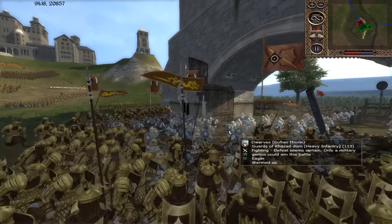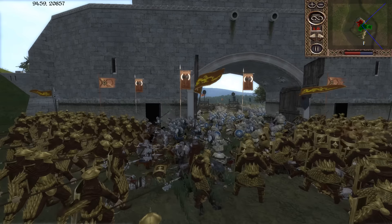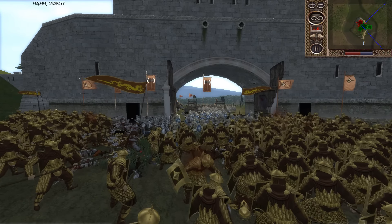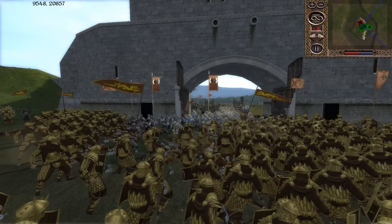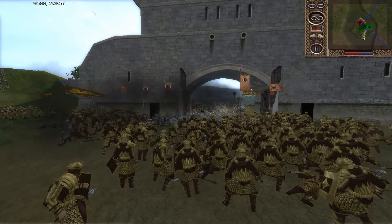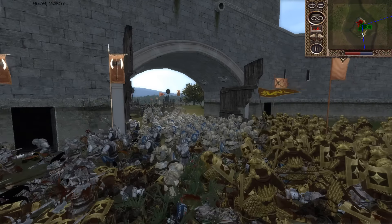Now we have the Guards of Khazad-Dum coming in. That catapult is winding up, it's ready to get some kills. This is why it's so hard to hold a gate like this. Let's see if he can get some good hits here. He's safe there — that is good.